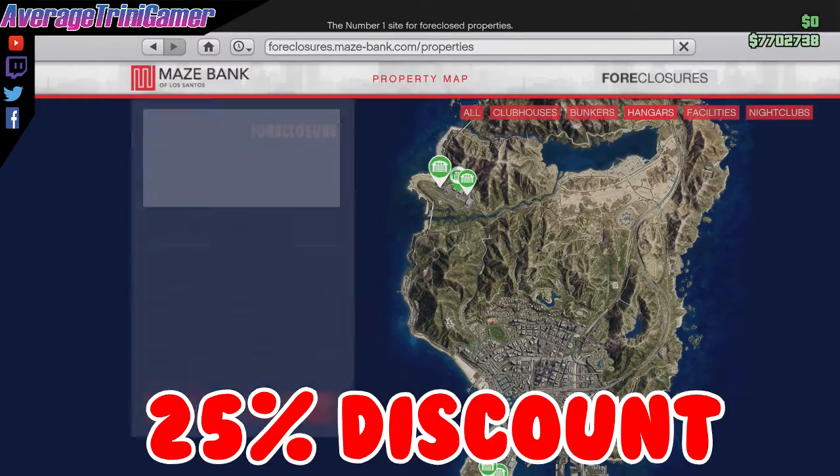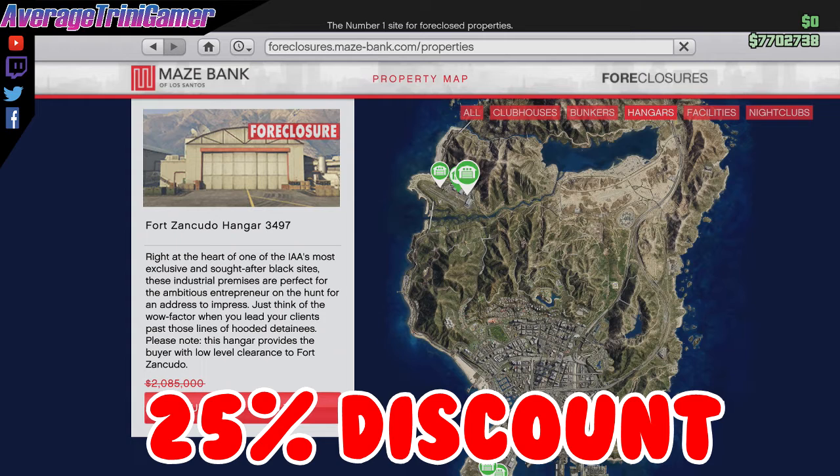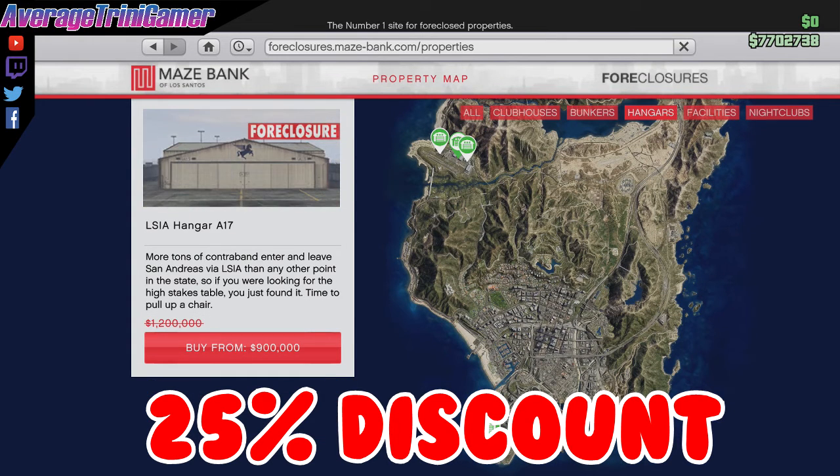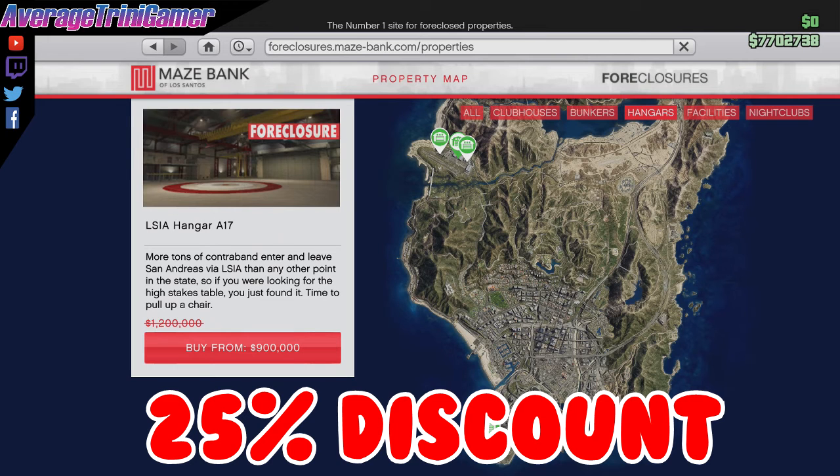Let's get into the property discounts we have this week. All of these discounts are 25% off. We have that applied to the hangars, the hangar renovations, as well as the hangar workshop.